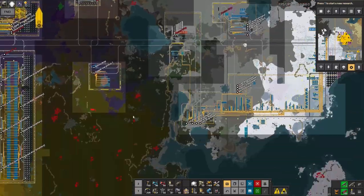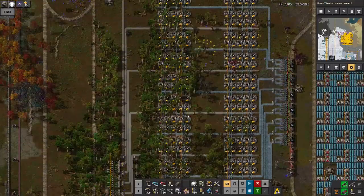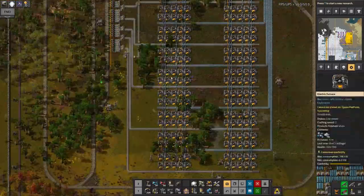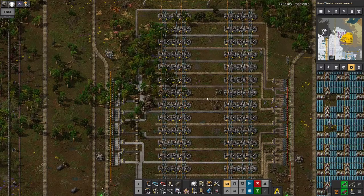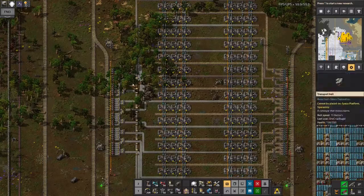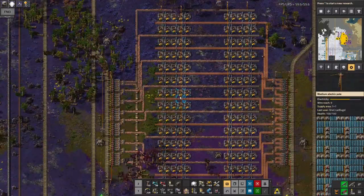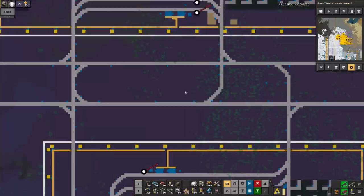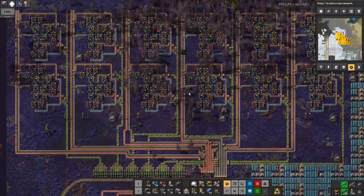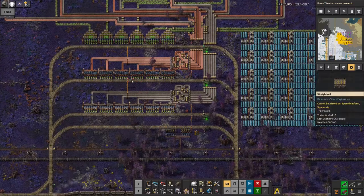Since the last episode, where I was talking mostly about this smelting array down here, I've moved on and I'm starting to use the products from it. The idea behind all of this was to get a steady supply of all of the inputs elsewhere. All the rest of them look like they're running okay, so the idea of these was so that I could have things like this big facility up here, which is just making all the green circuits, and then they can be happily carried away by train from here to wherever they're needed.